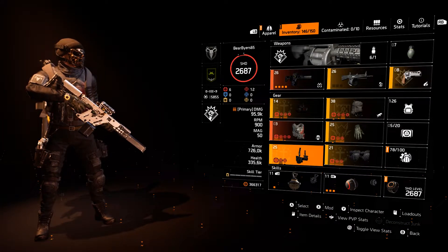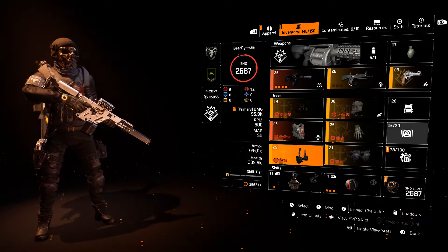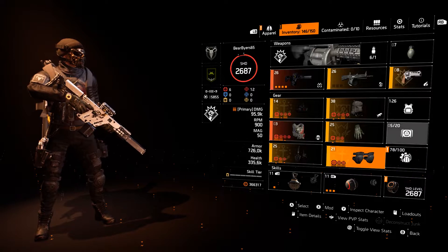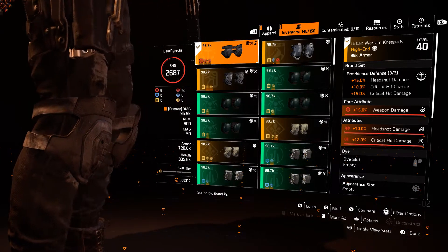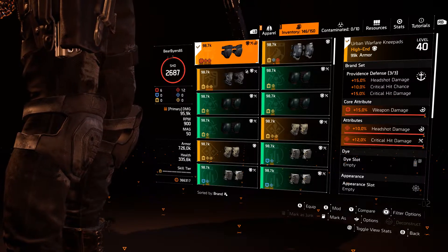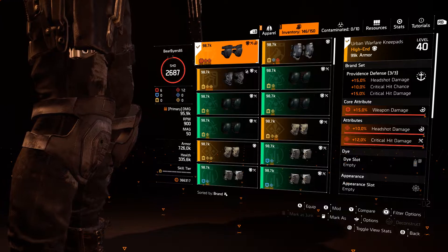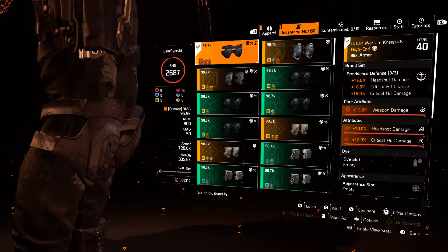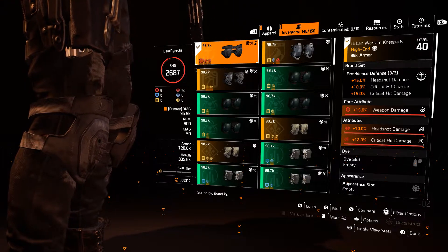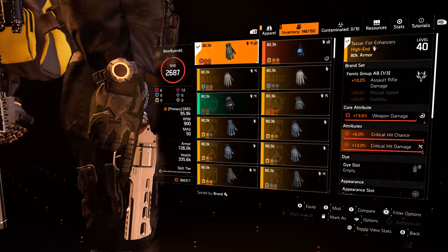Because of the Reanimated event we're doing, we're getting a lot of headshots anyway. I was running headshot damage on a lot of these builds. On the knees — the third Providence piece — max weapon damage, max headshot damage, max crit damage. That one's good to go.